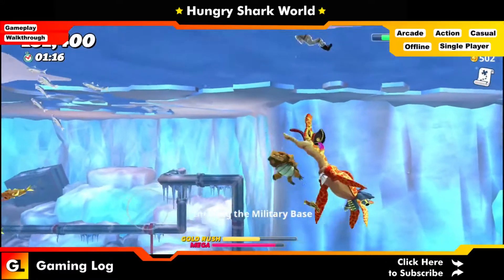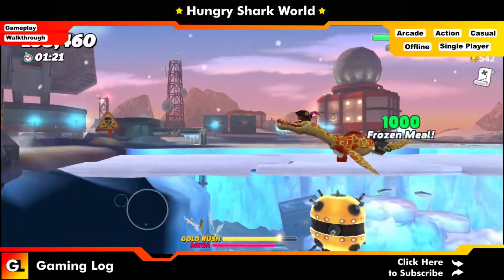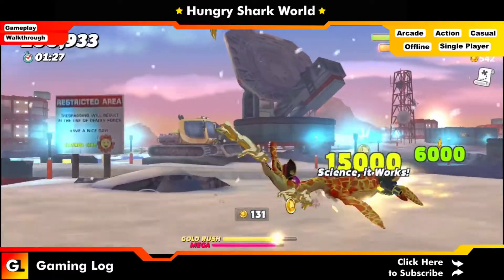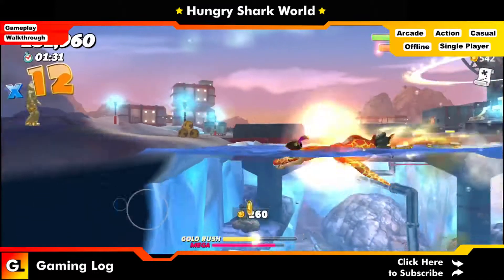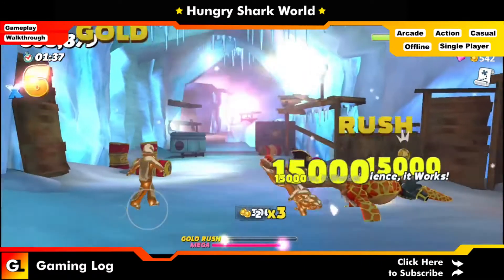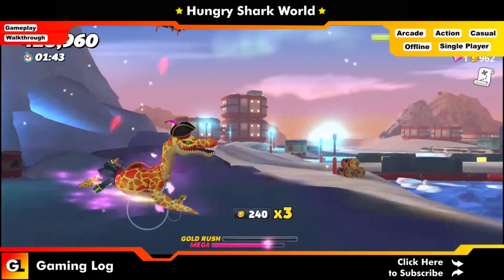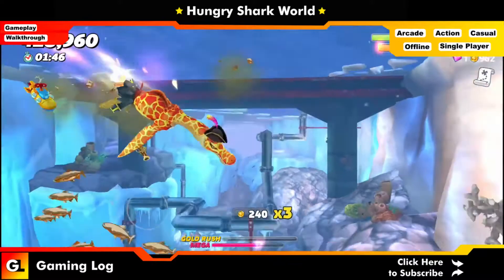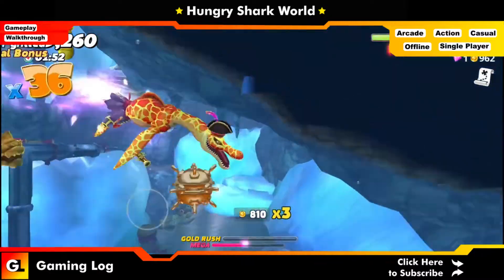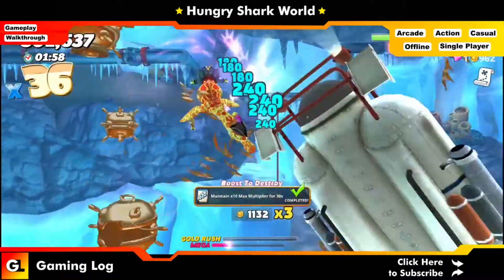For the next quest, move on land to eat edibles above water. I move onto land to eat as many things above it as possible. We've activated our gold rush — that's our second gold rush. Eat as many items above water as you can. We've also got a Mega Gold Rush now, so that's the best time to consume. Whenever your Mega Gold Rush is active you can go through anything.